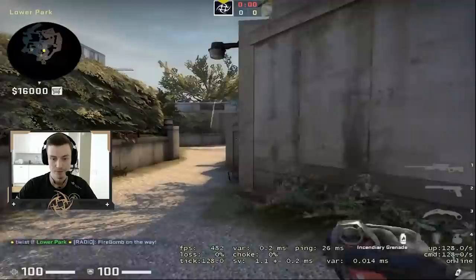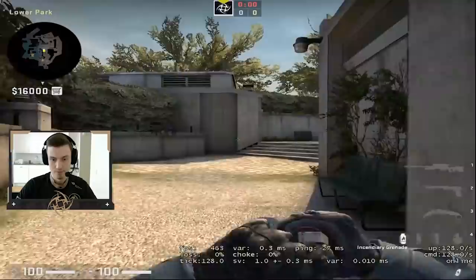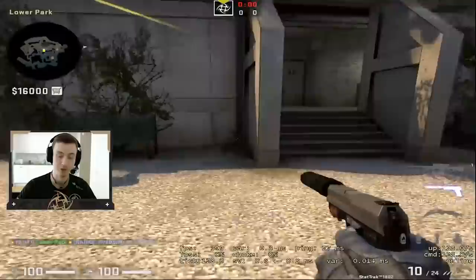And voila, perfect. And it's the same for the playground molotovs as well. Just run here. As soon as you see these two match together, you just run through this and you jump through.